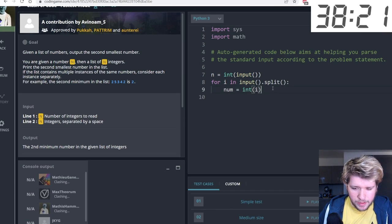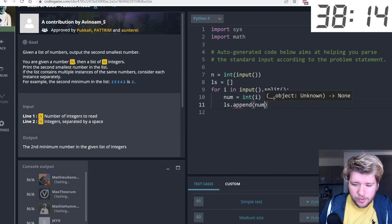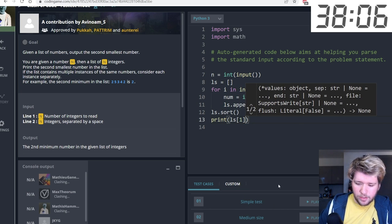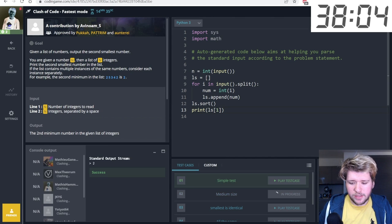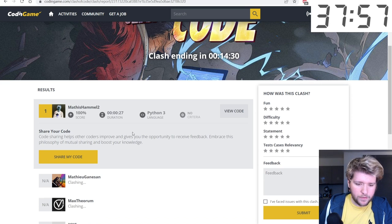Eight players, fastest mode — we have to output the second smallest number in a list. I create a list, append each number, sort it, then print the second element. That gives the second smallest. All test cases pass, and we got first place again.